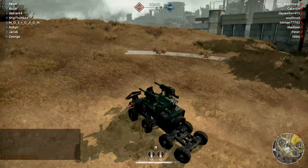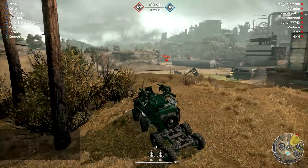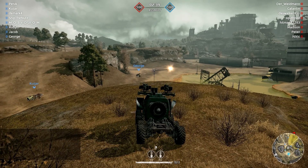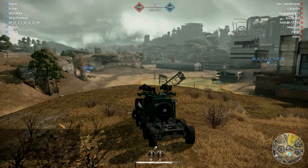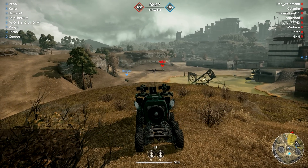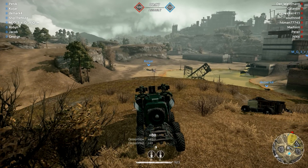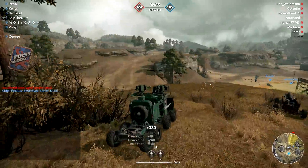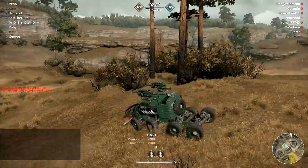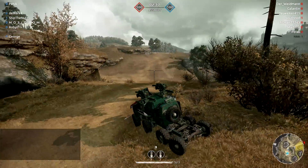I had two options — snipe from my current position or push forward. I spotted 'Peter' and started aiming. That was close! Goodbye to his wheels — destroyed, and first blood once again. Moving on: the biggest downside of the double 76 millimeter setup is your ammo loadout — you only have 10 shots.